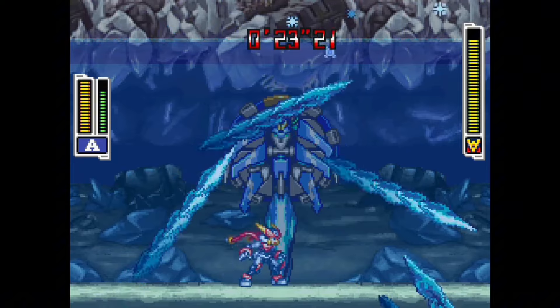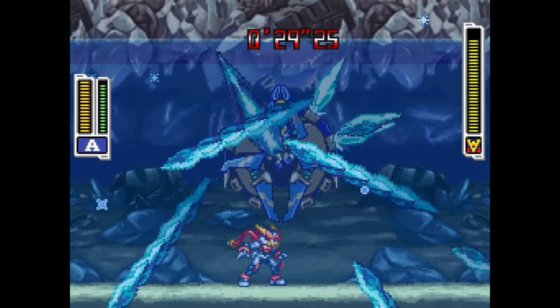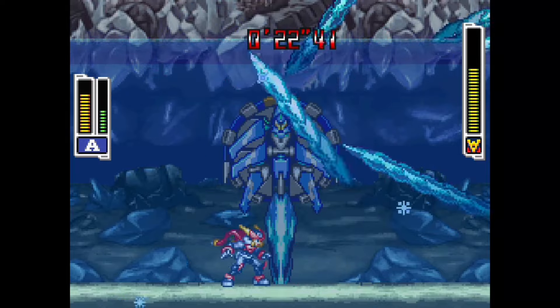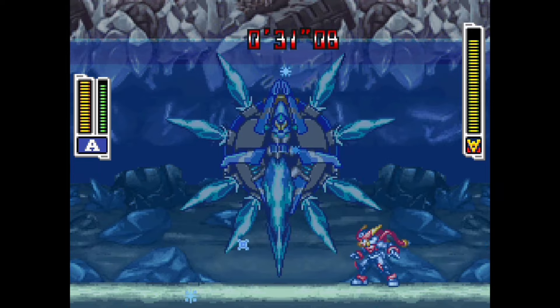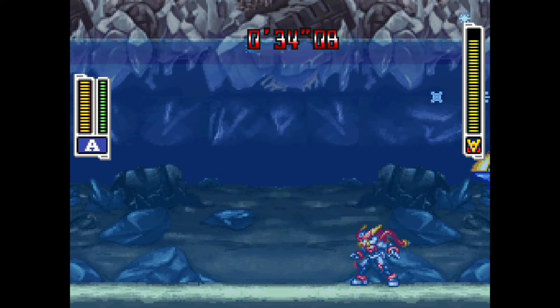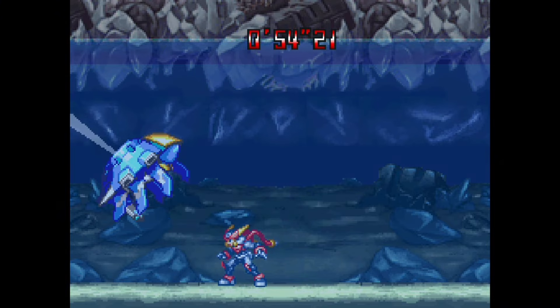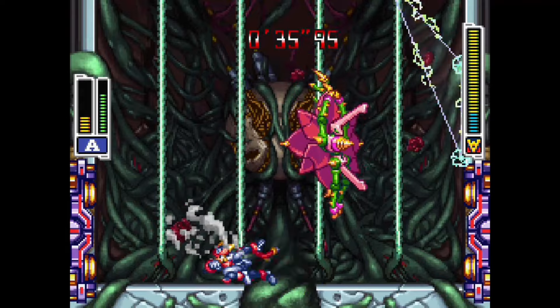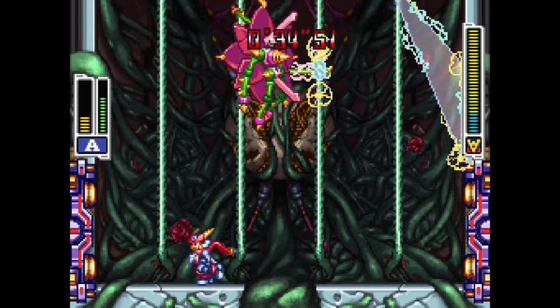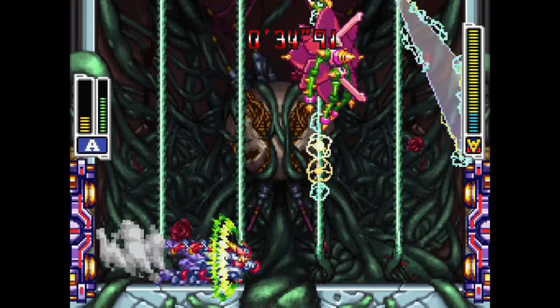Chrono Force will rotate his tail and rush forward at high speed — the tail pulls you if you get close, so just do a big dash jump over him. If he's at half health when he does this, he'll use the next attack immediately after. At half health, he goes into the background and shoots his eight spikes clockwise or counterclockwise, trying to hit you from all angles. If a spike hits you or gets too close, it splits into four smaller spikes. He then turns his tail, bringing the spikes back as if rewinding time — stay near the middle of the screen while moving to prevent splits. Chrono Force can be very weird at first, but isn't too bad once you learn his patterns.